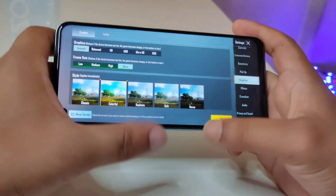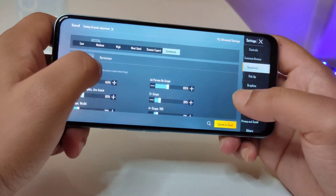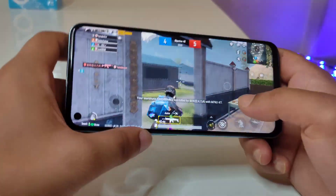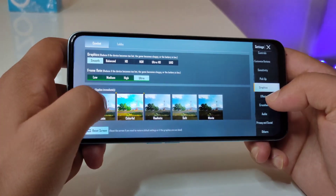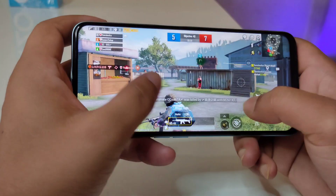This is the typical Helio G96 setup. In the settings, the gyroscope is available and it is still working. I will always use the gyroscope — it is still working fine. So I don't have any problems with it. I will keep it enabled and play a game.